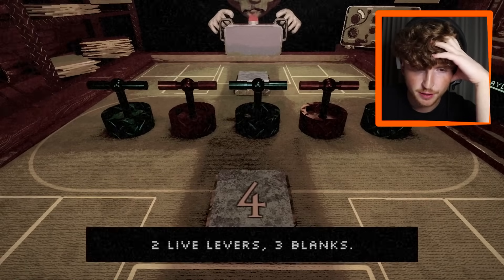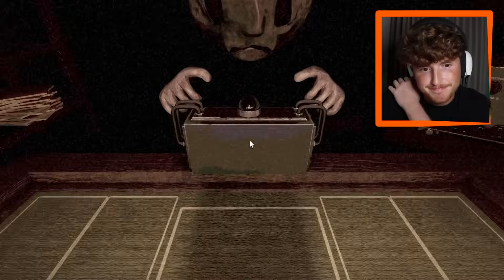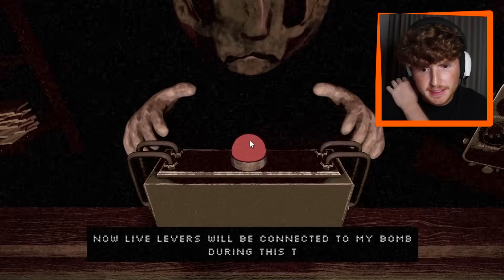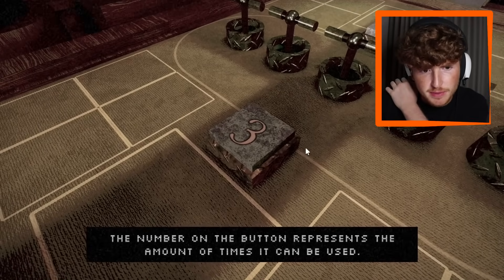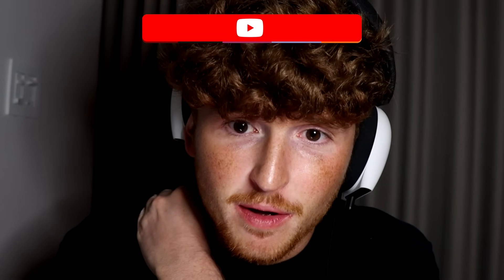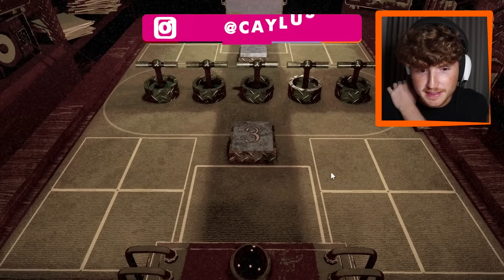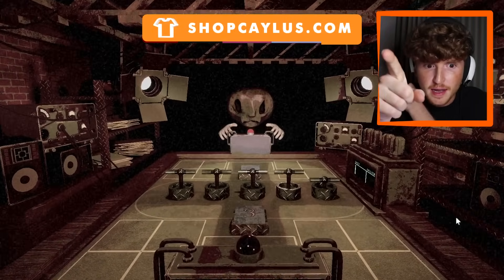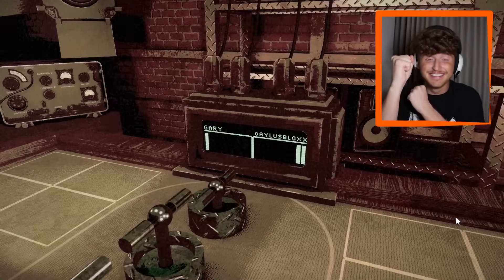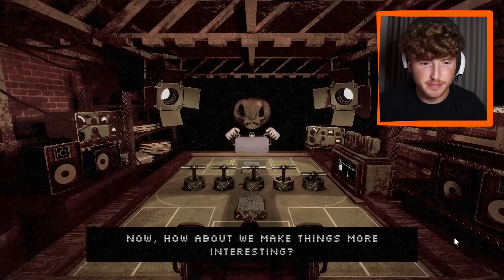Okay, two live levers, three blanks - they enter the table in a hidden sequence. I'm gonna press this button, I don't know what it does. Live levers connect to my bomb during this turn - the number on the button represents the amount of times it can be used, three. Three blanks, two lives - let's go all the way to the right. Come on Gary, you're done! Let's go - level two!